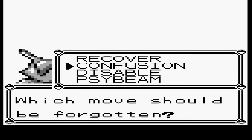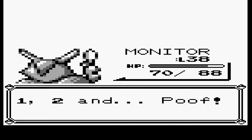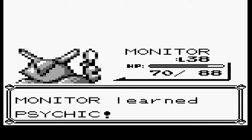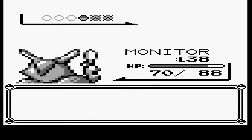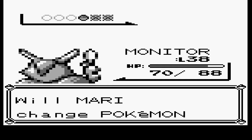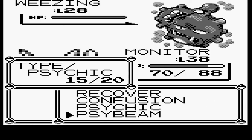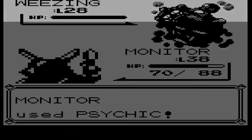Let's get... I'm never gonna use Disable. But I feel like it's a little silly to have Confusion, Psybeam, and Psychic. But yeah, I'm never gonna use Disable. I mean, that's really all I think I need at this point — Psychic, and I guess maybe Recover. Munder's pretty set at this point.